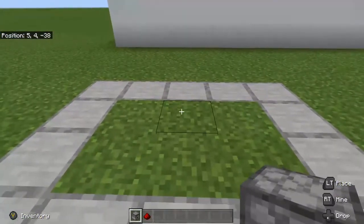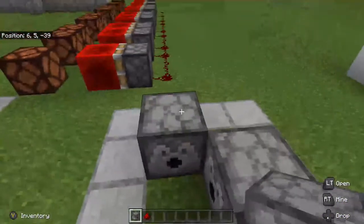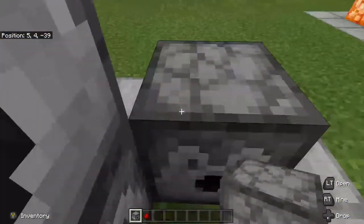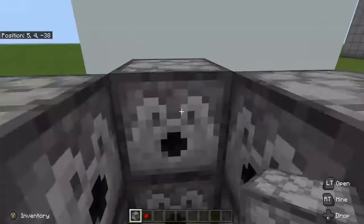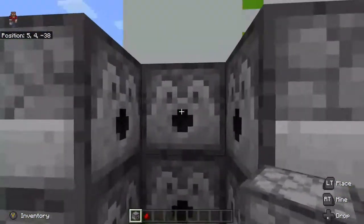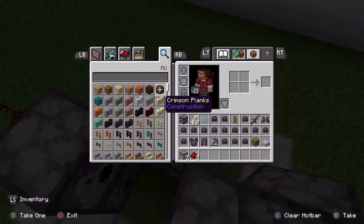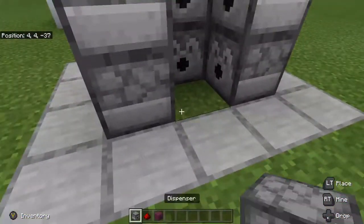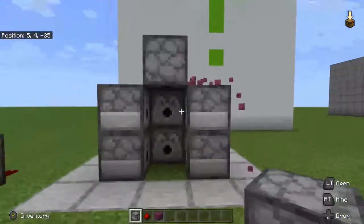To start, lay out your dispensers with the face pointing in — one here, one here, one there. Get up on the dispensers; you're going to have to crouch to place these ones, so one there, one there, and one there. We need one more dispenser up on top, pointing straight up above us. To place this dispenser you will need a temporary block. Come in here, put your dispenser so the face is pointing down, then get rid of the temporary block.